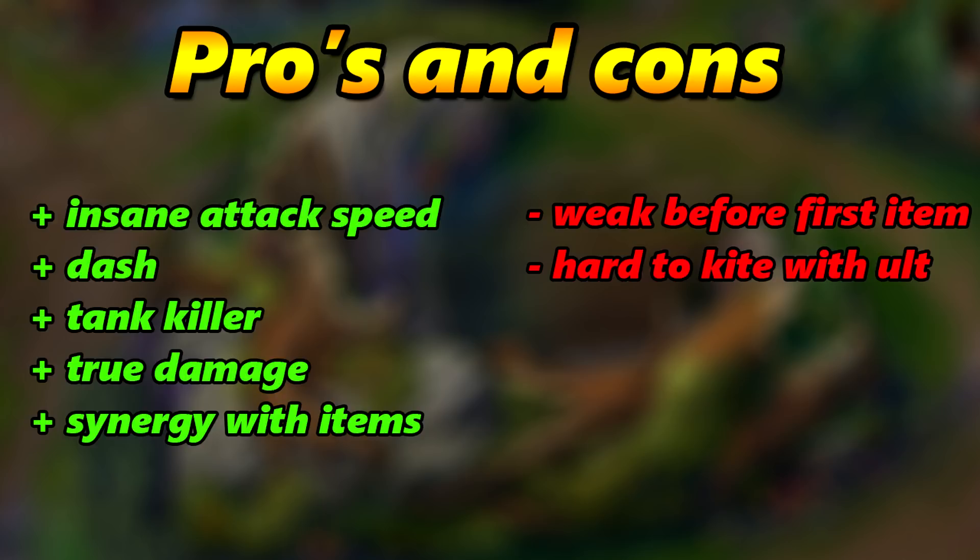This new hero is also very good against tanks because of the ultimate and the items. One good thing about her passive is that it does true damage — specifically maximum HP damage — so it's also good against tanks. The con is that when you do the first build with the Demon Hunter Sword as the first item, you are pretty weak early on.